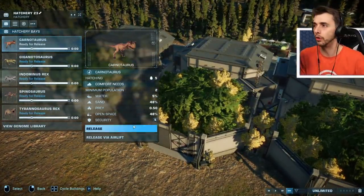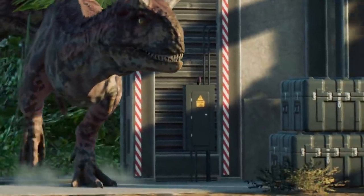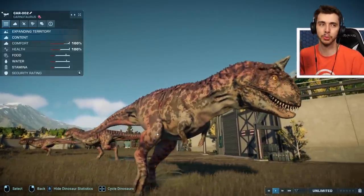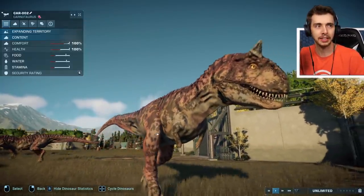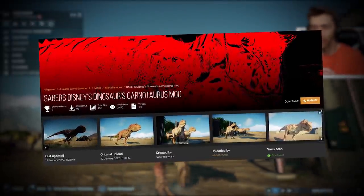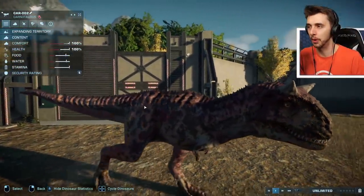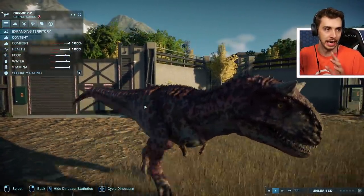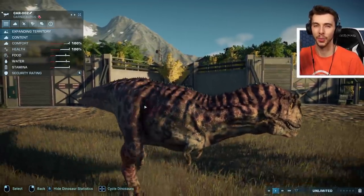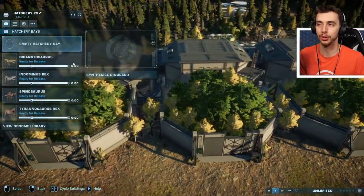This is the Carnotaurus. We'll just release this — hopefully this has worked. No, it hasn't. This was supposed to be Disney's Dinosaur Carnotaurus mod, but I don't think it has worked. The color has worked, but the actual model itself hasn't. This could be because it hasn't been updated since January. That might be why it's not working. Well, everything else I'm pretty sure does work.